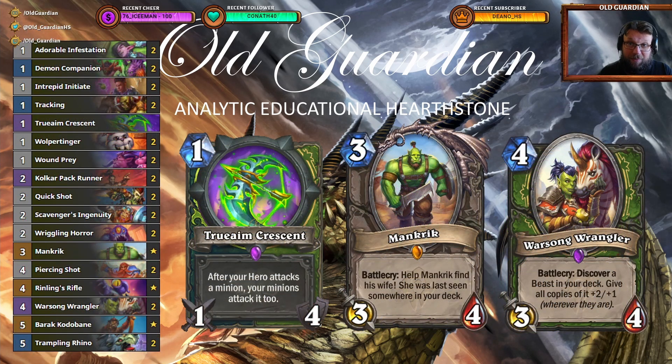The second best deck to take against Elemental Shaman is this kind of Facehunter. Overall, the matchup between Elemental Shaman and Facehunter is roughly even, but this deck has a little bit of something to push it to your favor, and that something is the True Aim Crescent. Thanks to the True Aim Crescent, if you can find your Mankrik and your Warsong Wranglers, you can immediately turn these into minions that hit into the Shaman's minions and gain you board control. Preventing the Shaman from snowballing, having early board control, and being able to chip in some damage — that's all it takes, because from there you have a lot of damage coming to the face and you will be able to win the game.